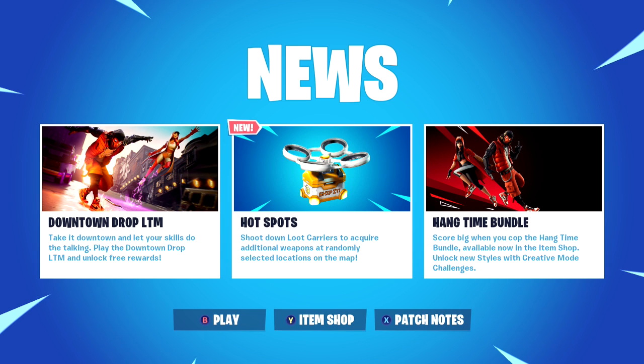So we're going to try out the new LTM, and they have some new stuff. They have hotspots — shoot down loot carriers to acquire additional weapons at randomly selected locations on the map. Then take it downtown and let your skills do the talking. Play the Downtown Drop LTM and unlock 3 rewards. And then they have some new skins — that's the Downtown Drop challenges.